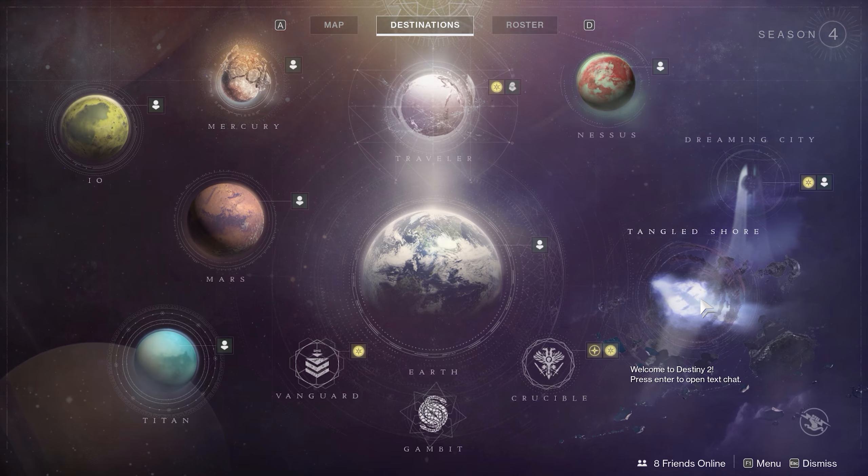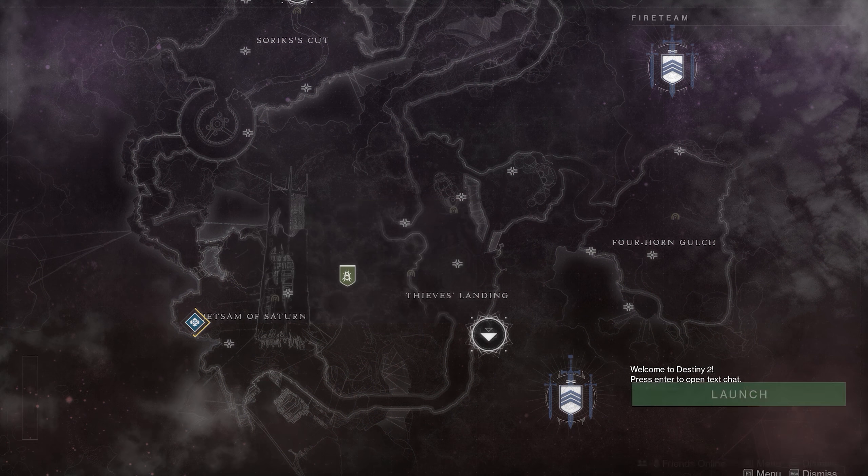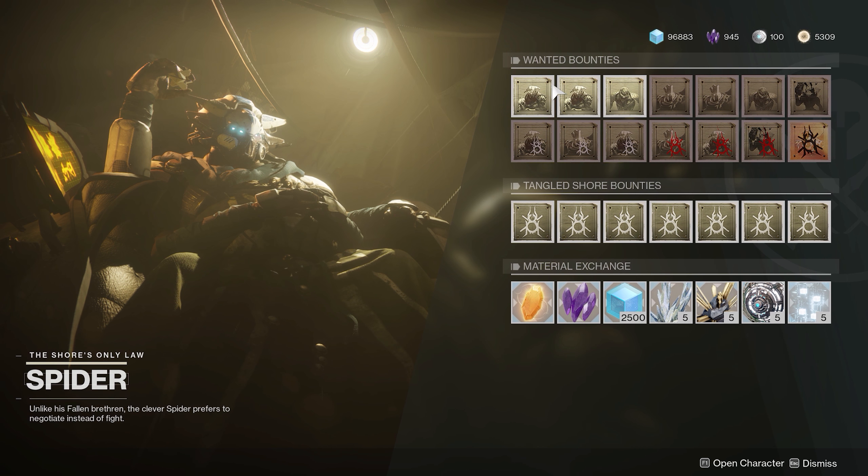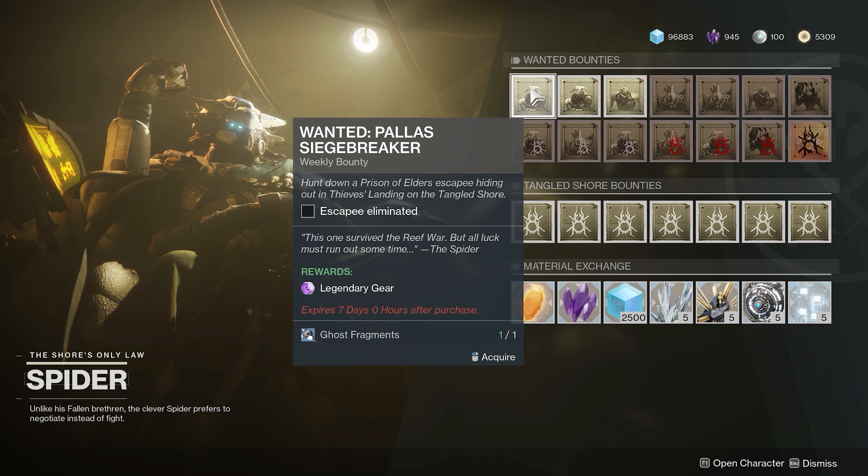G'day guys, welcome to this quick tutorial on how to complete the wanted bounty from Spider. This one is Palace Siegebreaker. First things first, head to Spider on the Tangled Shore and you're going to want to grab the bounty.